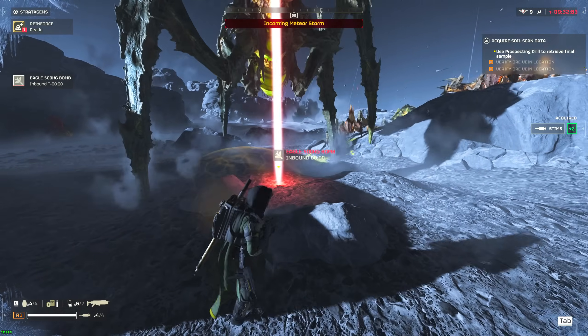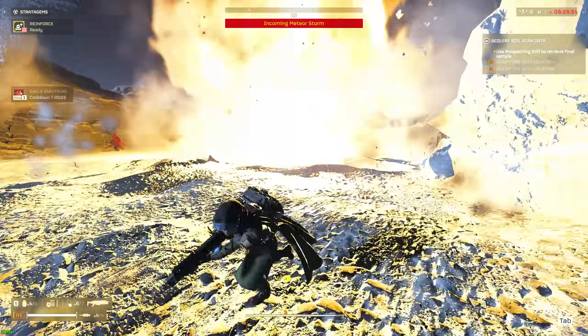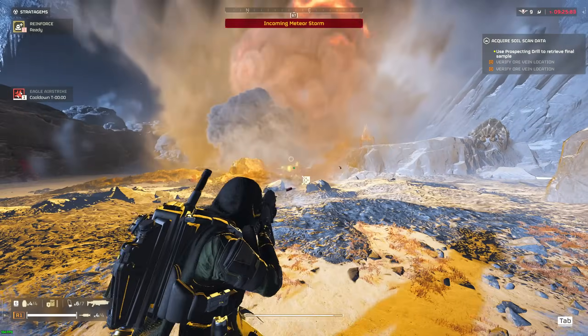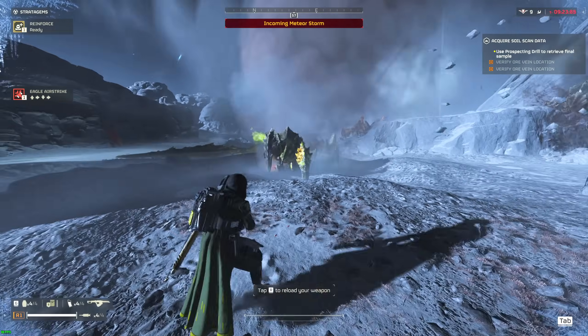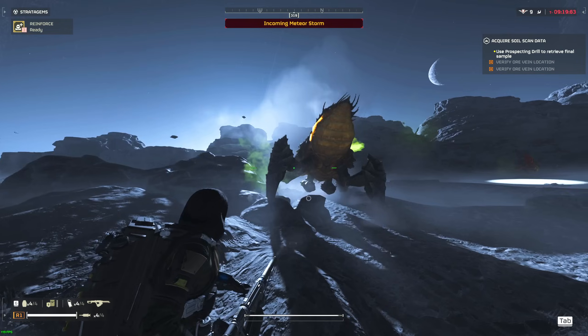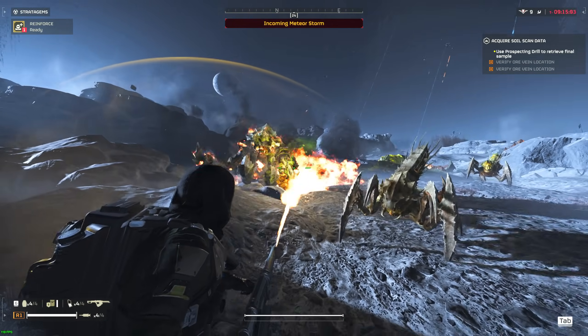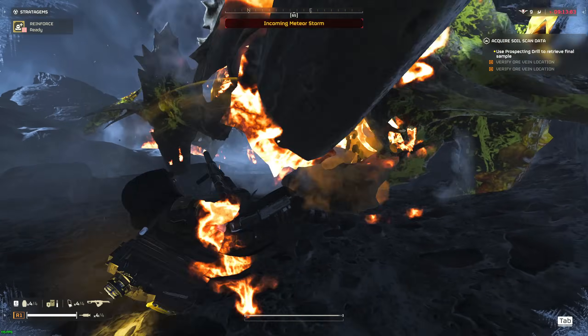For my future Terminid plays, I'll likely be using a combination of both depending on the planet type and where my loadout lacks. So test out both, figure out your weaknesses, and supply those weaknesses with the proper armaments. Both of these support weapons are at a very similar level for Terminid play, so opinions will vary. Thank you guys for watching — I'll catch you Helldivers in the next one. Peace!